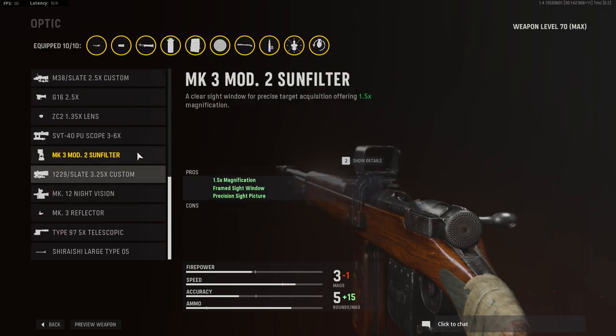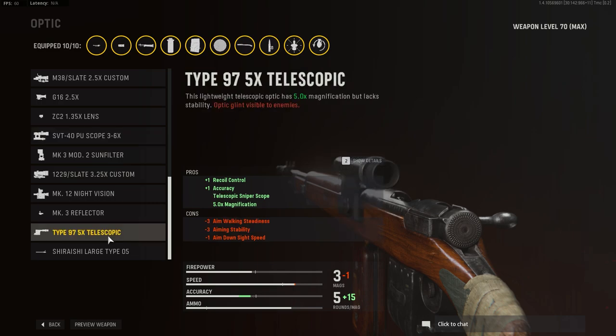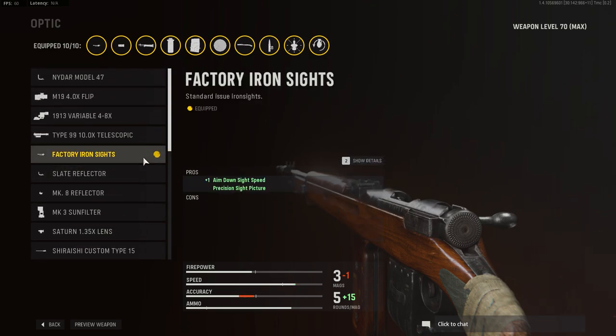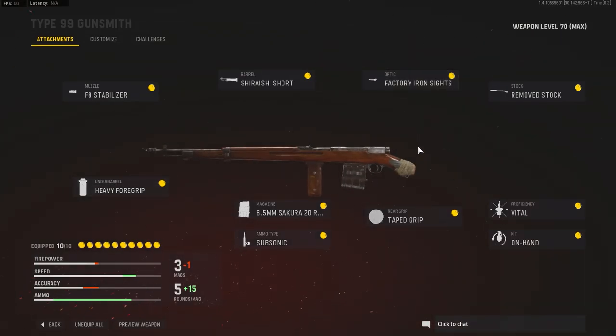Iron sights feel more natural and give you an increased ADS speed boost. If you want to run a scope for a more traditional build, I recommend the SVT 40PU scope at three to six times because it has a cleaner sight — a cleaner ring around the scope versus the Type 97, which is kind of like the VLK. It's a clean reticle but a huge ring. Even the default scope has a big ring around it. You can run that without any cons, but you have to put up with that large ring when scoping in.